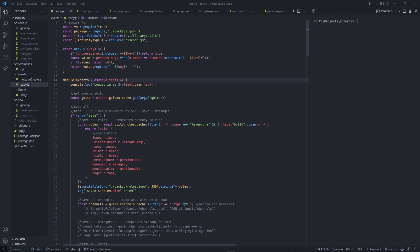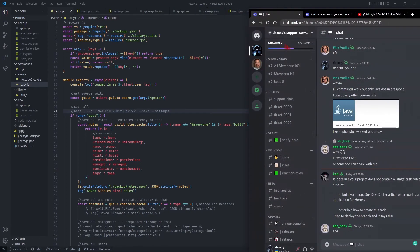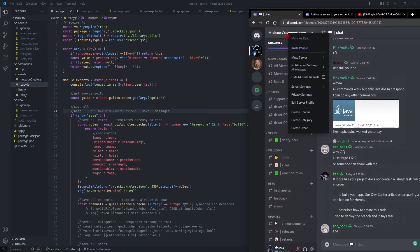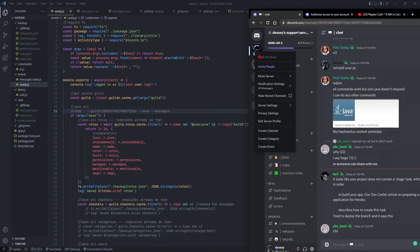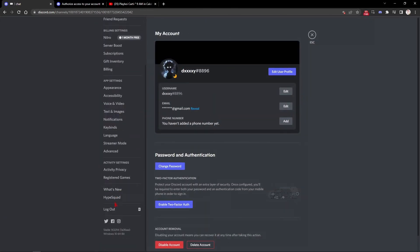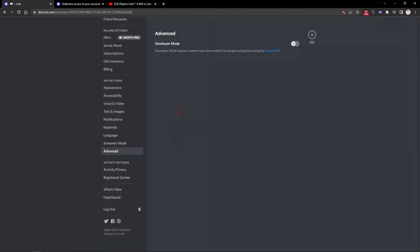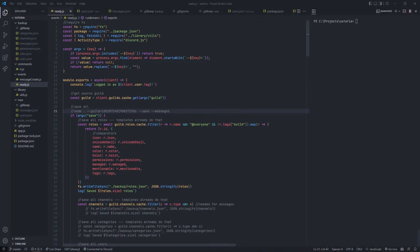So here, `--guild` is the guild you want to save. For example, if I go to this server, right-click — I can't right-click. Why can't I right-click? Okay, enable developer settings. Copy ID — yeah, this is your ID, basically the one you want to save. Just copy this.